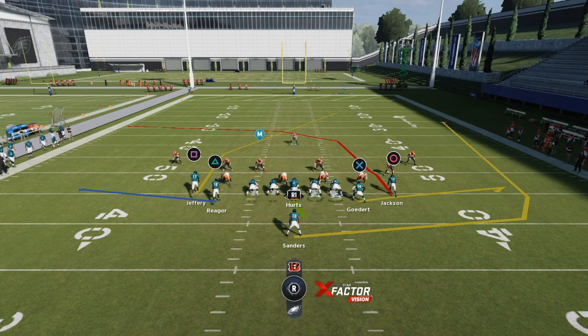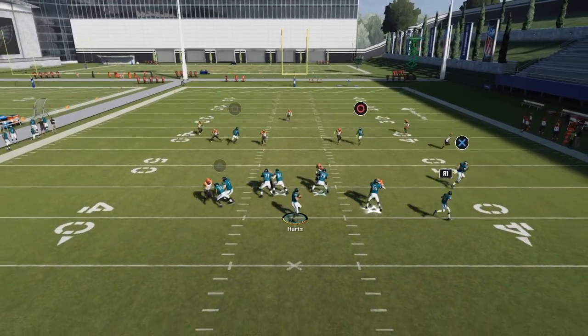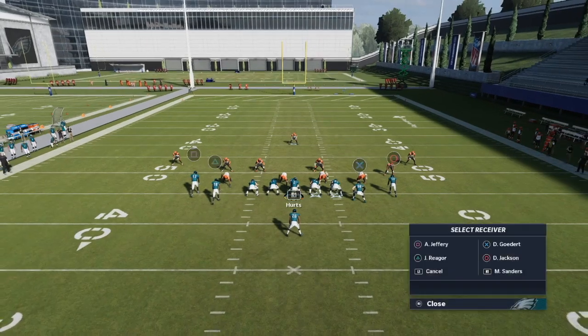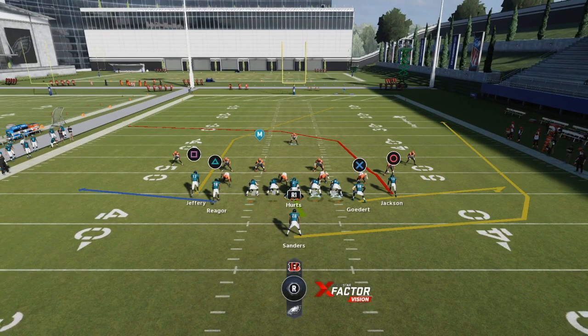We've got that halfback wheel-flat combo — I love that combination. Then there's the crossing route coming to the other side, so it really stresses the user defender over the middle. The user has to choose between guarding the halfback wheel route or the deep crosser, because no zones really cover both — they'll have to make a lot of adjustments. Just make the right read. Looking for the low ball to the halfback wheel as it cuts up the field — you want to low-pass that with the left trigger and make a possession catch.